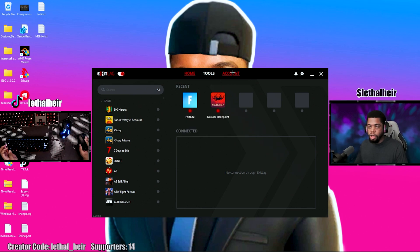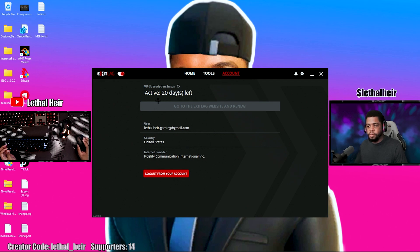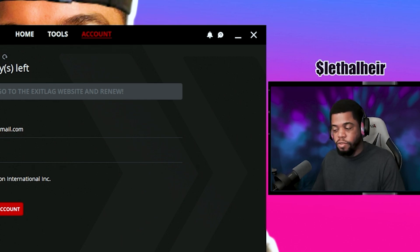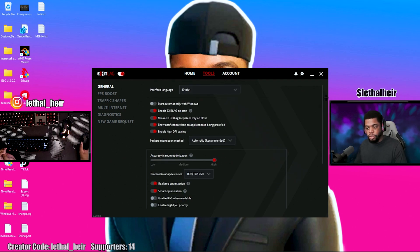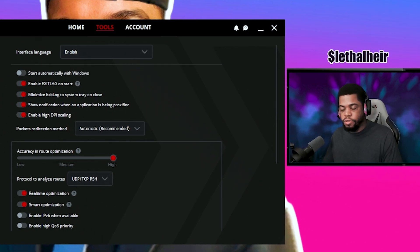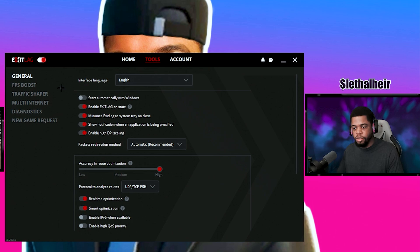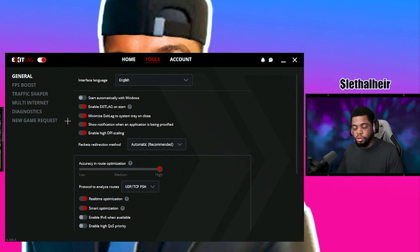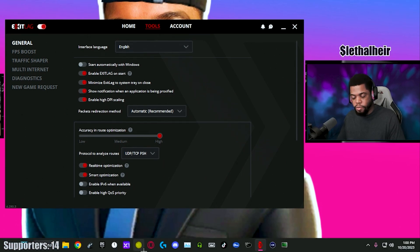ExitLag is not free — it's basically a subscription. You can either pay around $8.99 or $9.99 a month, or get it cheaper if you pay six months or a year at a time. There are a lot of settings in here I'm going to show you. The first thing: I don't start it automatically with Windows — I want my computer to start as fast as possible. 'Enable ExitLag on start' means it'll start working as soon as you open the program, without having to toggle the switch. 'Minimize ExitLag to system tray on close' is very useful.